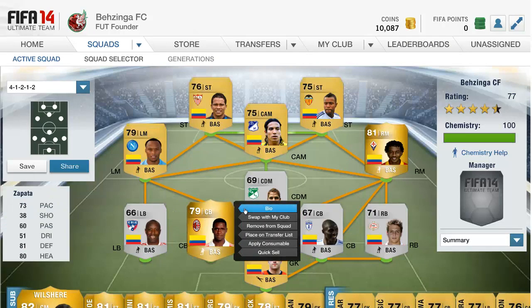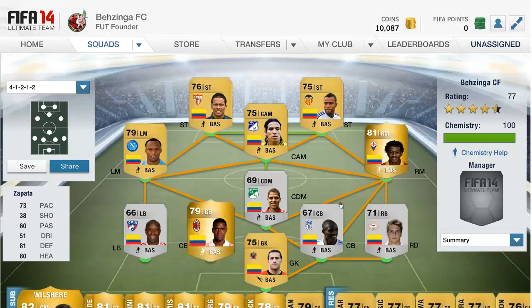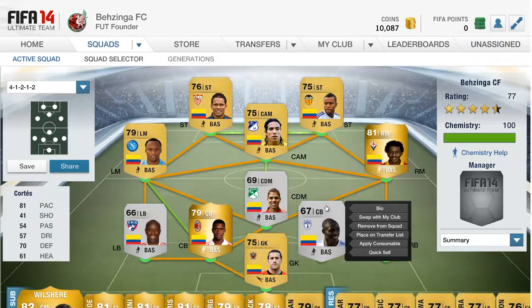Moving to the main center back, the one I paid quite a few coins for — that is Patter from AC Milan, also Colombian. He has 73 pace but 81 defending and 80 heading — fantastic stats — and I only paid 1,400 coins. He looks absolutely brilliant, especially with those defensive numbers, and I'm definitely looking forward to using him.